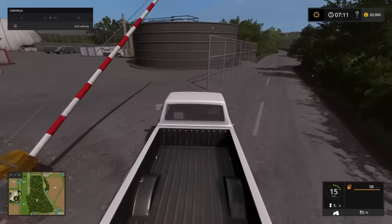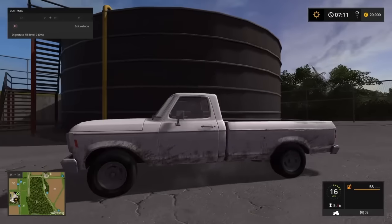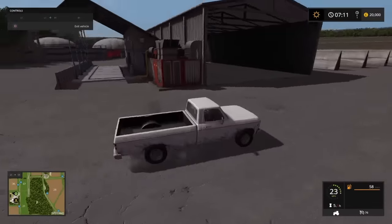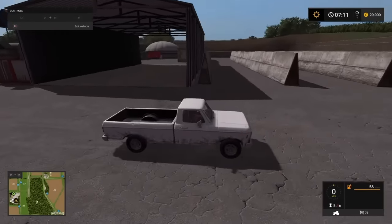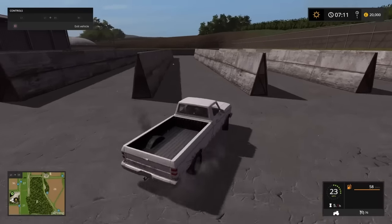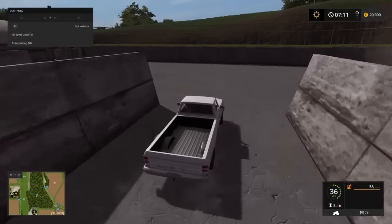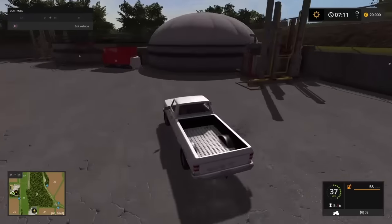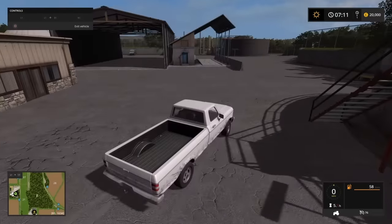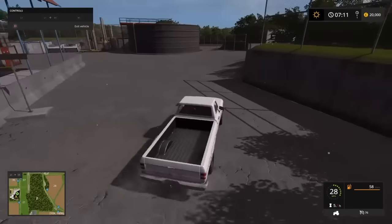On our left we have the BGA — not much different to the BGAs you get on most maps. You've got your slurry tank, a big barn, bunker silos, silage bays — pretty standard what you've come to expect at a BGA — then your anaerobic digester sell point and your weigh scales, all here at the BGA.